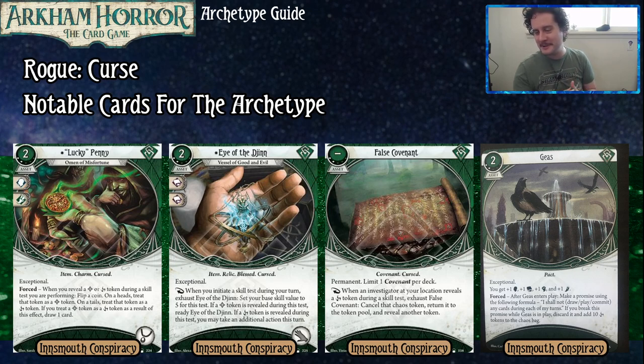You load the curse bag up and you're like, don't worry — I'm going to use this once, probably on me a turn, but it might be good for you too. I might use it to help you. Probably not, but maybe.